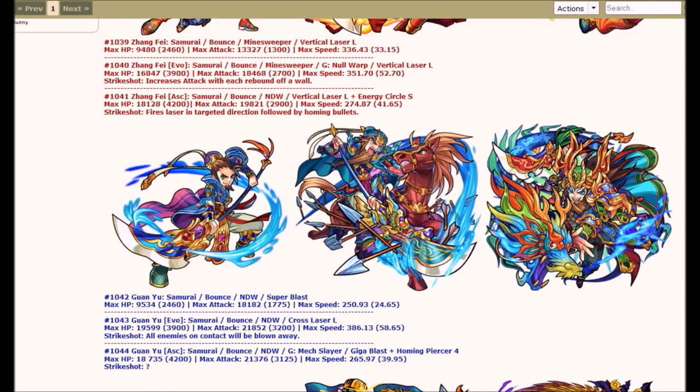Next guy we got is Guan Yu. His Evolved Form in the middle, his Ascend Form on the right. He's also a Samurai. Both forms are Bounce Type, and his Evolved Form is Null Damage Wall with a Cross Laser L. His Ascend Form is also Null Damage Wall, but has a Gage Shot of Mech Slayer, and his Bump Combo is Giga Blast plus Homing Piercer 4. Stat-wise, the Evolved Form has a lot more speed, and their attack and HP are relatively the same. I do like how the Ascend Form has Giga Blast — there's not really a nice Hatcher Blue Giga Blast Monster besides, like, Oda X or something.